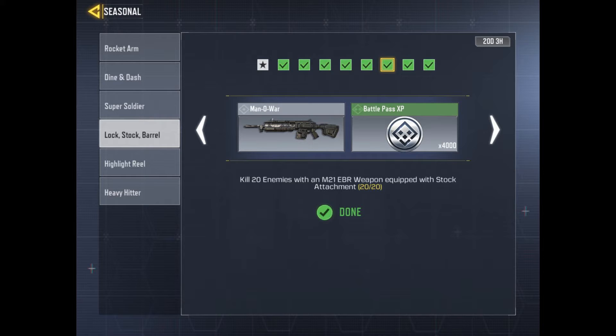For the sixth and final challenge, you have to kill 20 enemies with an M21 EBR sniper. This challenge can be very easy if you have a sniper-friendly map with crossfire, as it provides plenty of cover, allowing you to make easy pickings of the enemies.